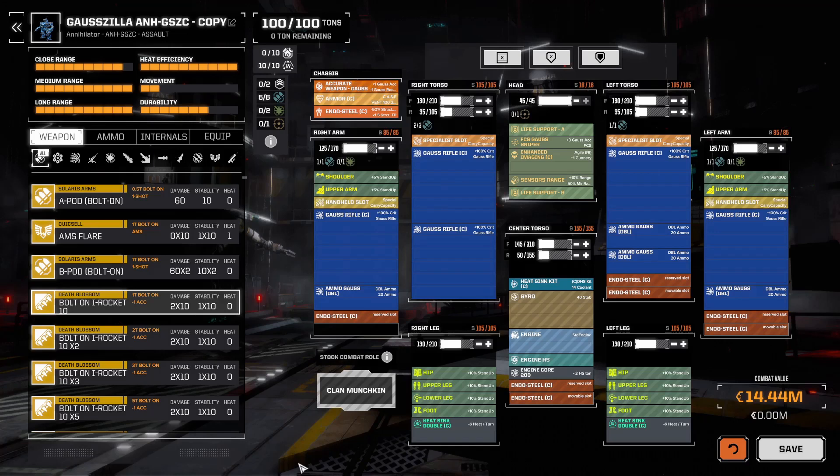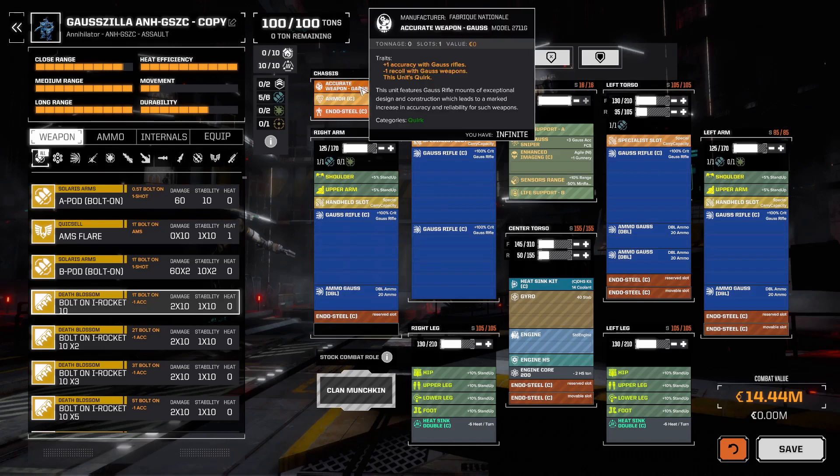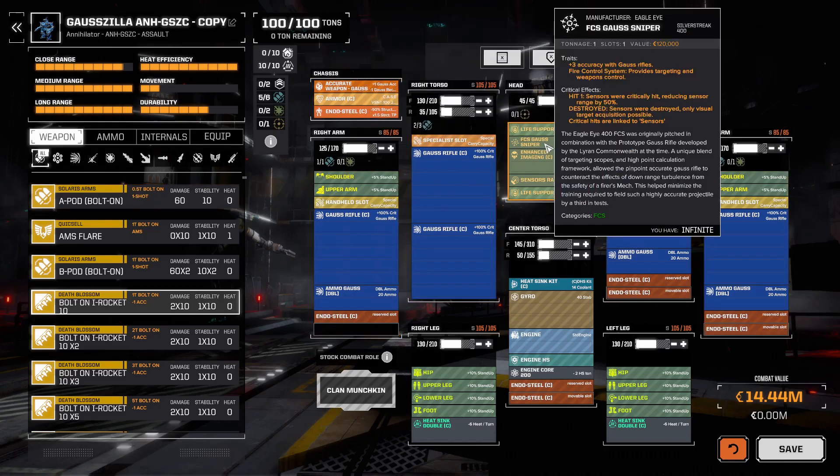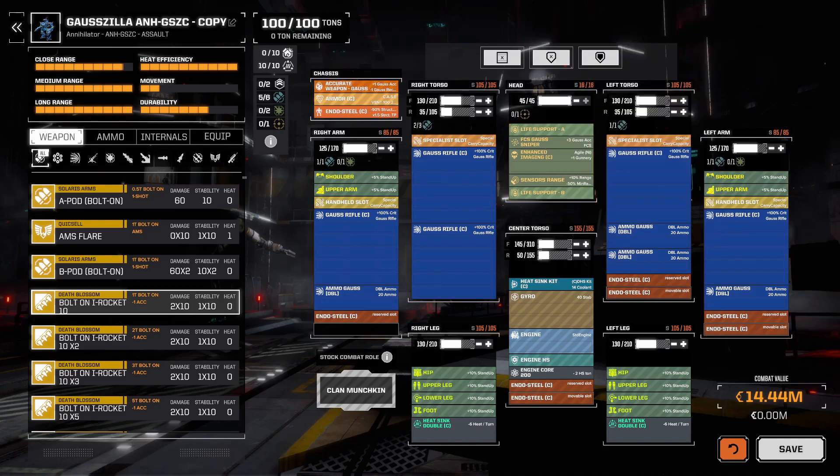To do that we're going to use the monster called the Godzilla. Why this one? Because you can stack the plus one accuracy bonus from the quirk of this mech and stack it with Gauss Sniper, which is plus three accuracy with Gauss Rifle. So you start the build right away with plus four accuracy to Gauss, and you can improve that further with the Pilot Affinity you get with the Godzilla.